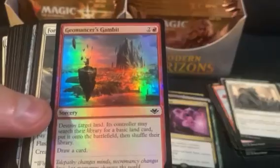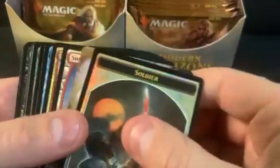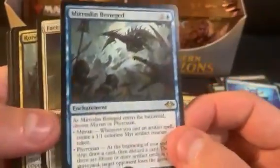Getting a Kaya's Guile — that's not bad. Got Geomancer's Gambit, that's it. Force of Virtue. Reap the Past — that's not a good one. And a foil On Earth as the mirrored and besieged.